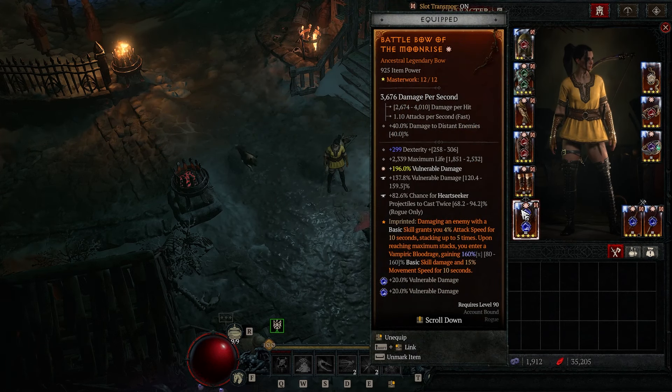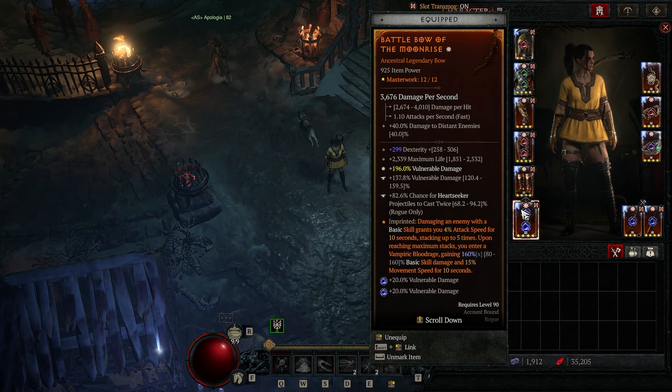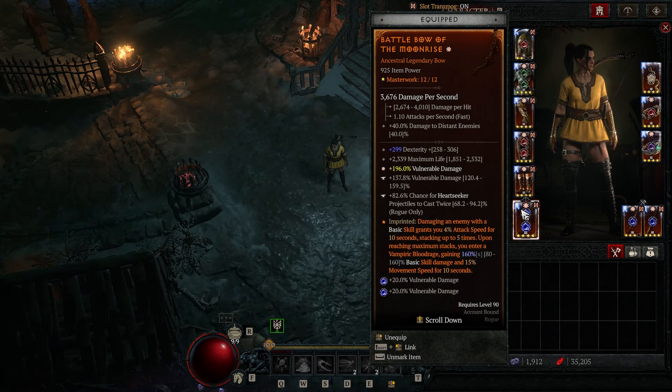Moving on to our Two-Handed Bow, we're running the Moonrise Aspect. This is the most important aspect for this build — if you don't have it, don't even respec until you get this. For the rolls on the Bow: Dexterity, Life, Vulnerable, Tempers on Vulnerable, and then Chance for Heartseeker Projectiles to Cast Twice. You want the Greater Affix on Vulnerable ideally.